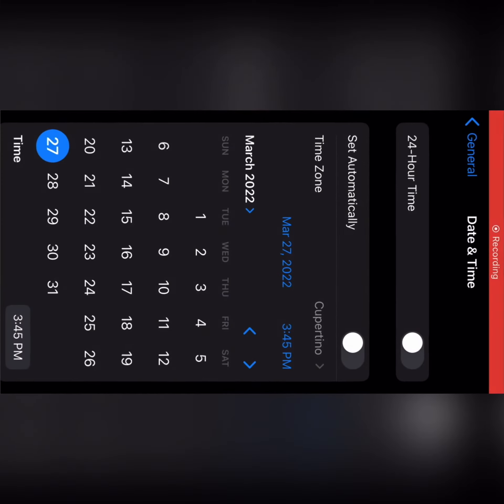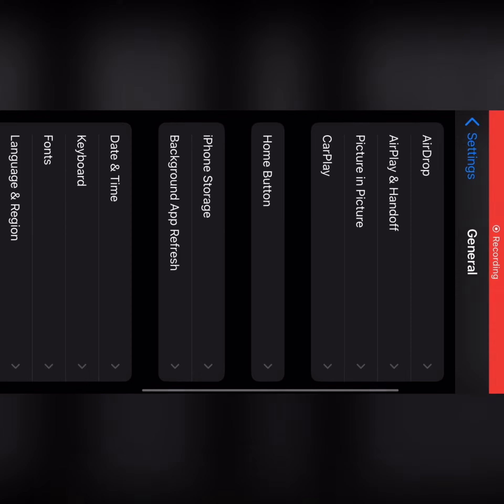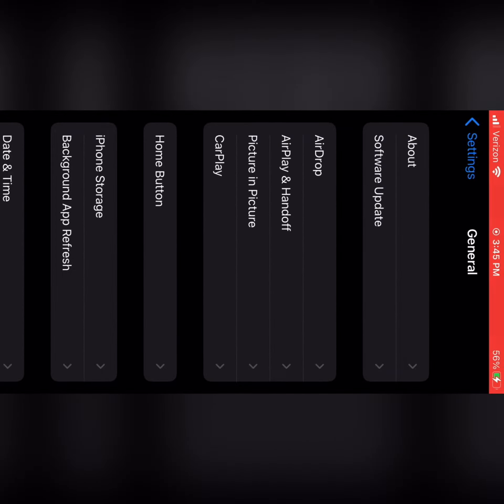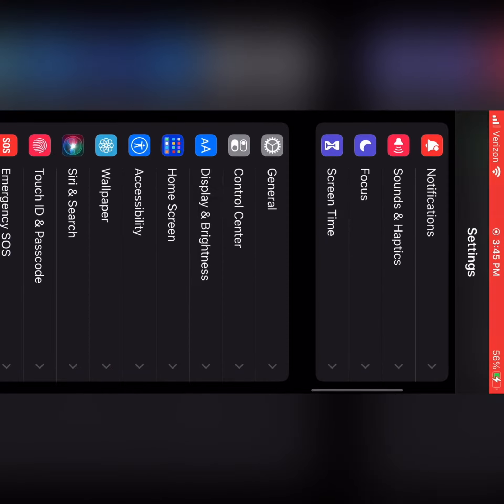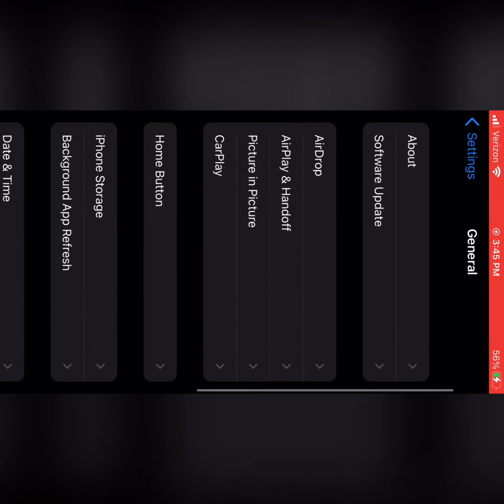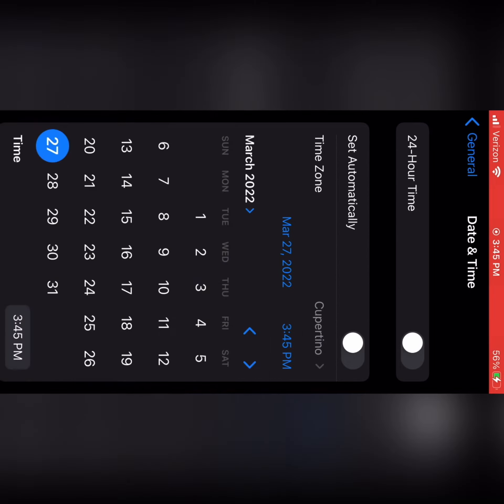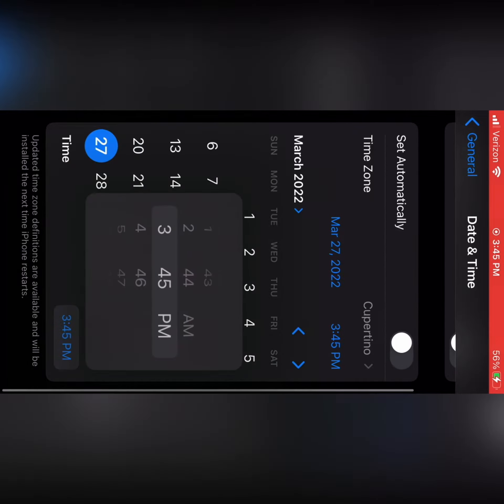Once you have your reward, go into your settings under the General tab and scroll down a little until you see Date and Time. Go to the bottom tab and scroll all the way down to the time setting.